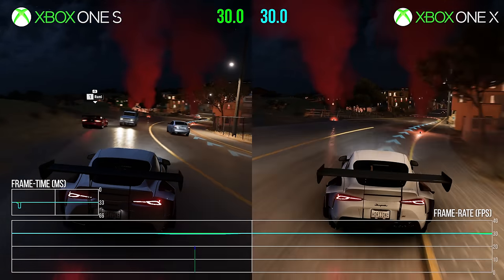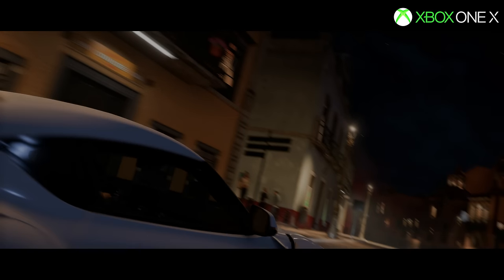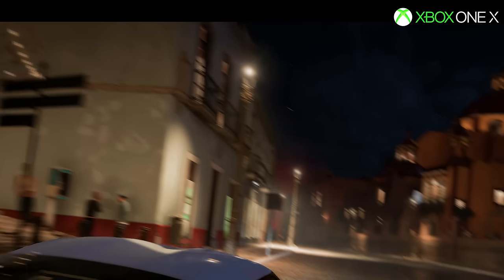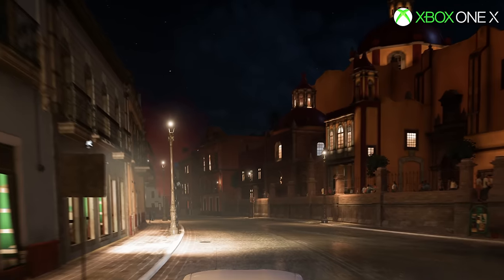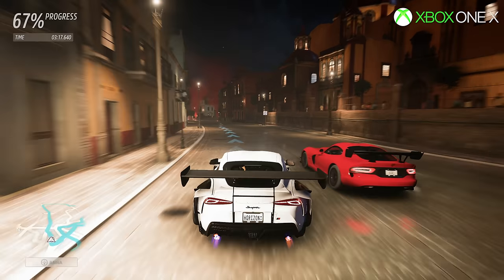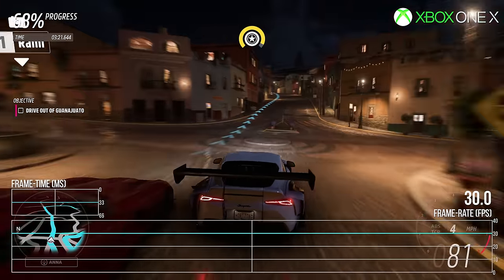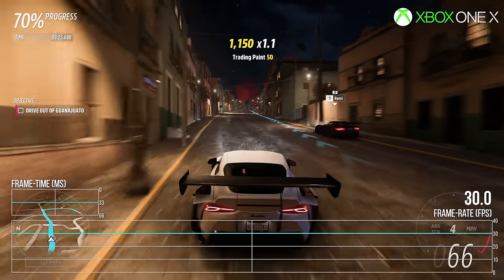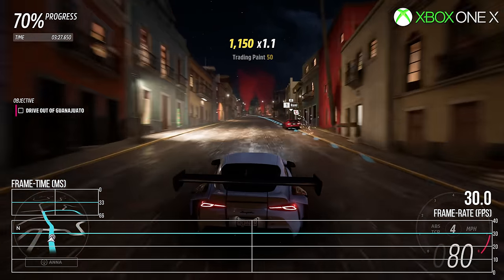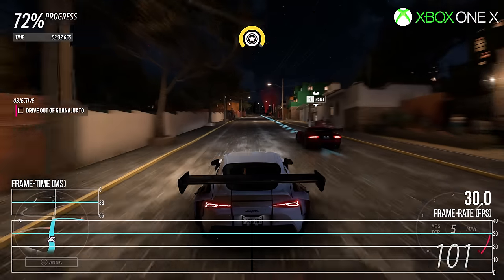Quick look at this nighttime scene - again, pretty much a flat 30fps - but at the very beginning of this scene I noted a little bit of screen tearing on Xbox One X. Fleeting, unnoticeable, but it is there. Beyond DRS, there's another fallback: the ability to swap in the newly rendered frame if it's a millisecond or two late in rendering. As the swap happens, it produces the tearing. This barely happens and I was lucky to find it at all, but all consoles can theoretically do this, even the series machines.